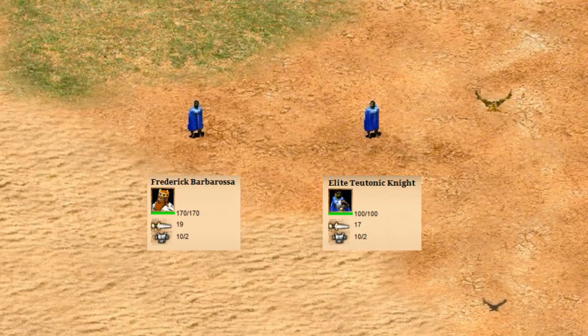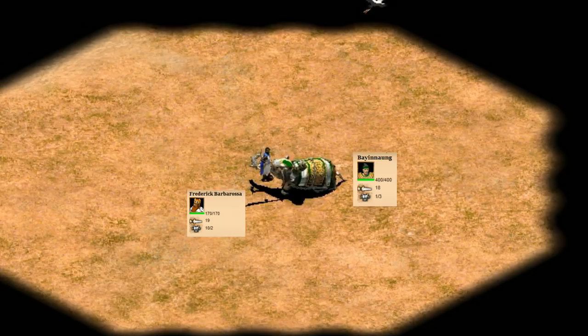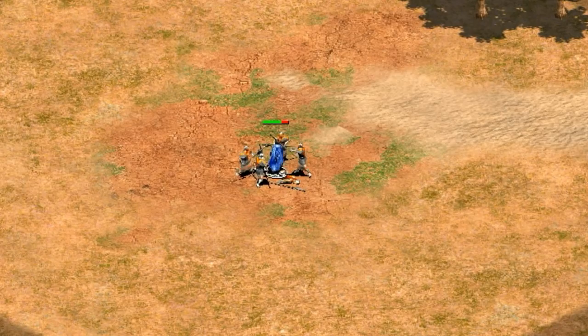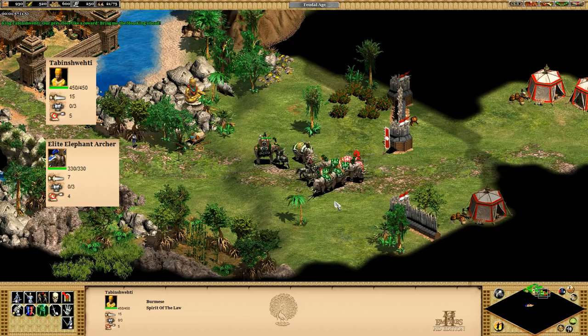Next up at number 9 is Frederick Barbarossa. He never actually appeared in his Age of Kings campaign, but he has been added to the scenario editor. It might look like a step backward in terms of stats with less than half of the previous heroes' HP, but his Teutonic Knight armor actually means Barbarossa wins one-on-one. Armor can have a big impact, and with blacksmith upgrades it's entirely possible most units he fights end up only doing one or two damage per attack.